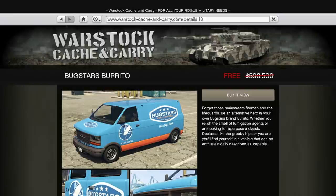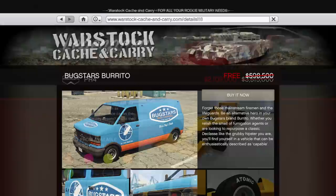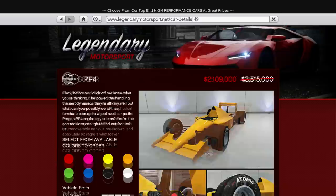In terms of regular vehicle discounts, we're starting with 100% off the Bugstar's Burrito, which is a vehicle that can spawn at the docks and be stored in your garage for free anyway. So the fact Rockstar added it with the Casino Heist DLC as a buyable vehicle for $500,000 in the first place is egregious on its own.